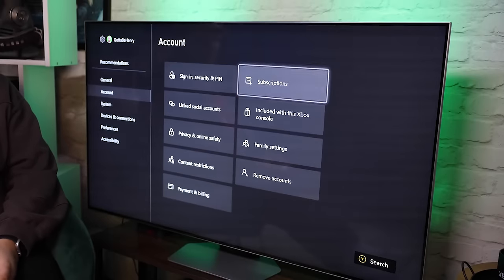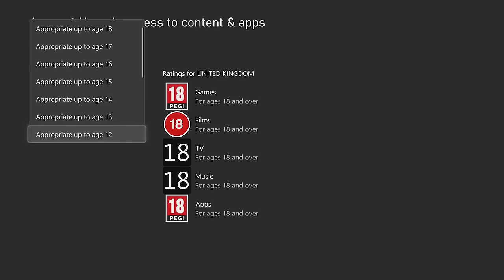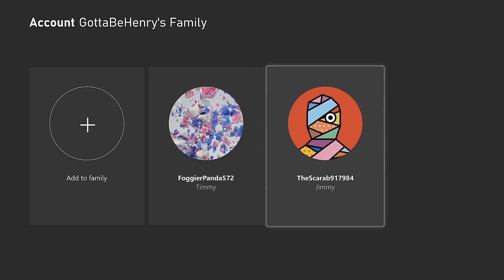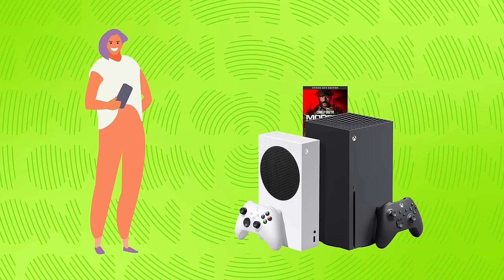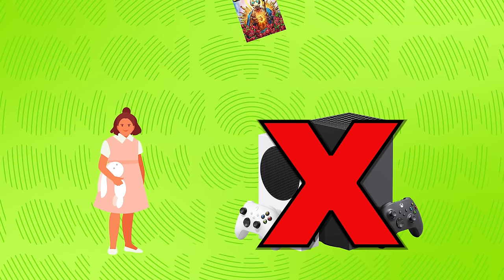And now if you're sharing a console with someone who needs a little supervision, Xbox consoles come with loads of great parental and guest settings to keep everyone safe and happy. And they'll be getting a couple of new controls which allow you to limit who can install and uninstall content onto the console.